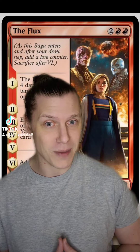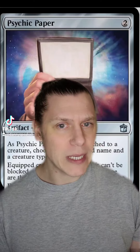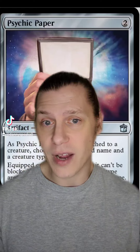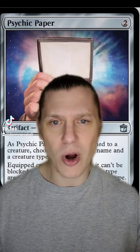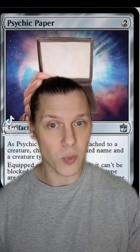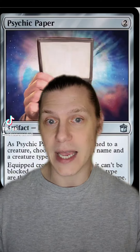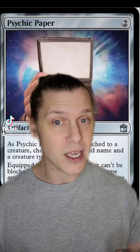Number seven is Psychic Paper. For two mana we get an artifact equipment. As Psychic Paper becomes attached to a creature, choose a creature card name and a creature type. The equipped creature has ward one, it can't be blocked, and its name and creature type are the last chosen name and creature type. Equip two. Psychic Paper is a weird one to read, but what it boils down to is a two mana equipment that costs two mana to equip that gives your creature unblockable without any other caveats. The closest thing we have is Trailblazer's Boots — two mana equipment, two mana to equip, gives non-basic landwalk, which is almost always unblockable. Having another one of those is pretty nice, so if you've got a commander that absolutely needs to get in for combat damage and doesn't already have evasion, consider Psychic Paper.